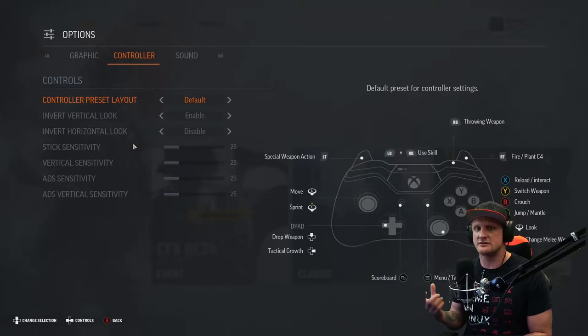How low you turn it is really up to your own preference and play style. For me personally, I'm the lowest I've seen from everybody I've talked to on Twitch, and I'm at 25. Most people are hovering between 30 and 37, and some of the really good players using sniper rifles right now are around 37.